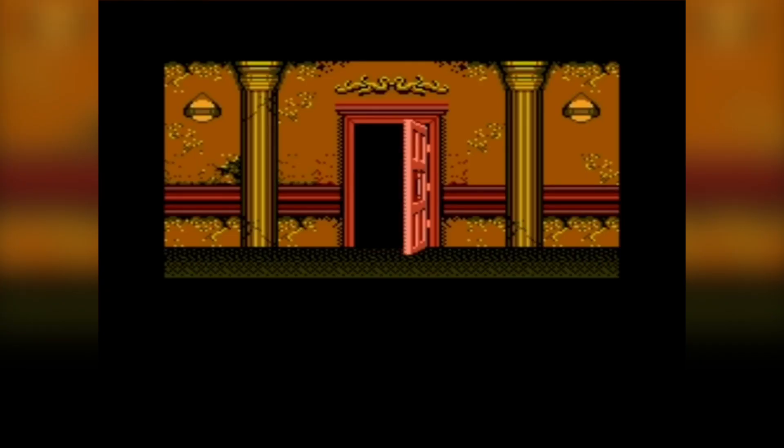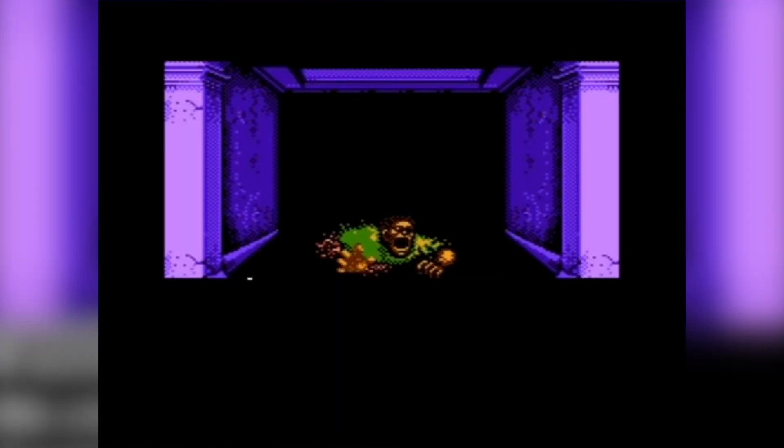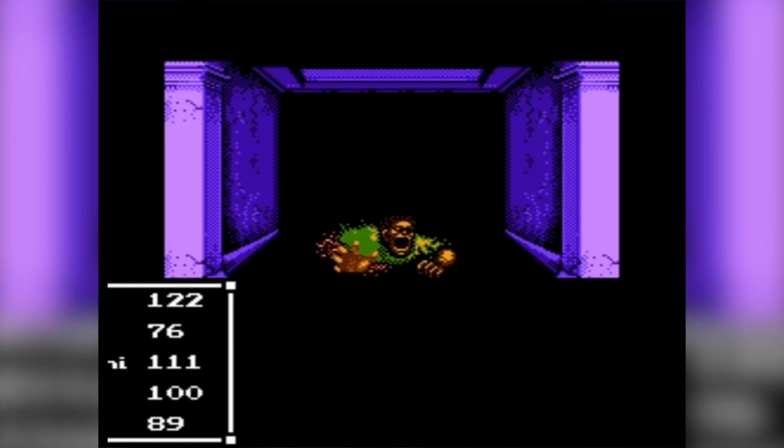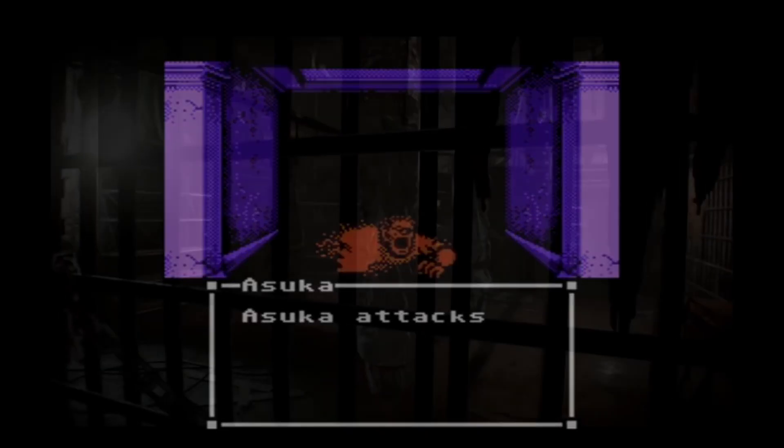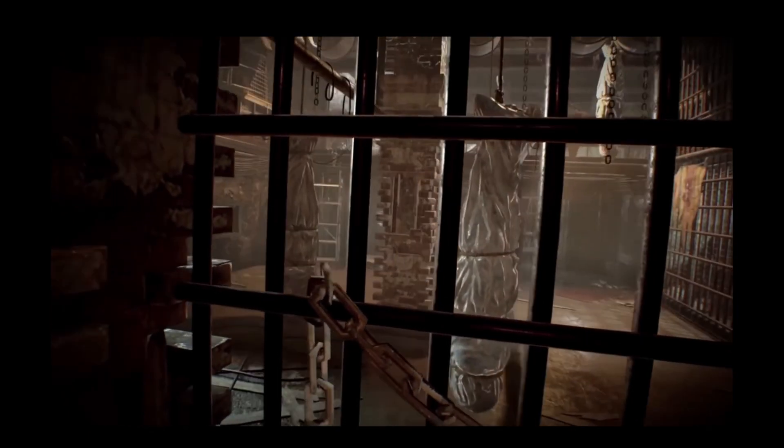Resident Evil was in part inspired by another Capcom game, Sweet Home, an RPG horror title released for the Famicom. Sweet Home was done to promote a movie with the same title and told the story of a group of characters that had special abilities necessary to escape some kind of cursed mansion. Mikami wanted to bring the puzzle structure and mansion setting to his new game.